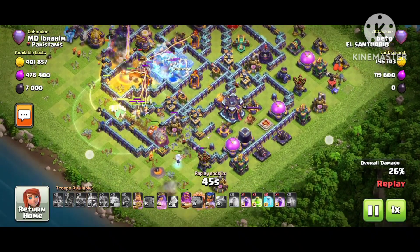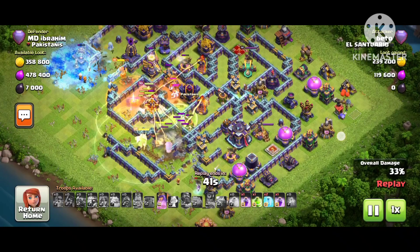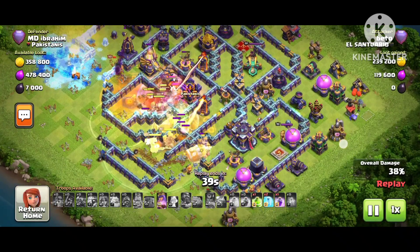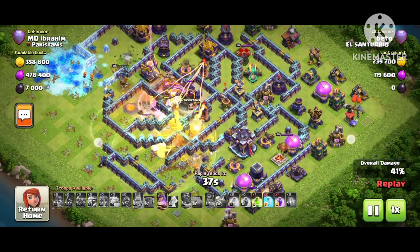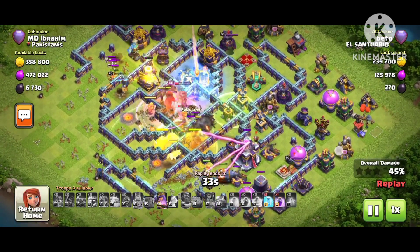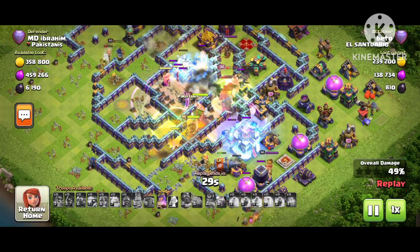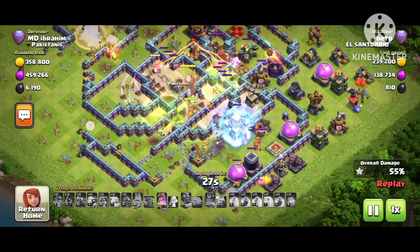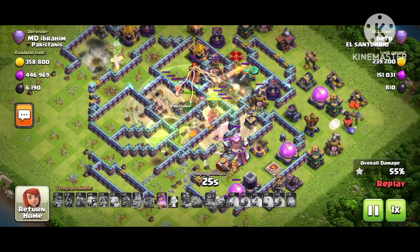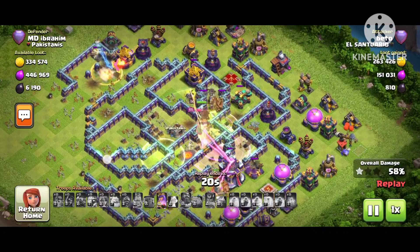He still has a jump spell — let's see where he uses it. He used a hero ability because he wants his troops to survive near the two multiple infernos and one single inferno. He just dropped the jump spell, seemingly wanting someone to take the Town Hall down with the Wizard. The multiple inferno is working really well, and that's why this base is really good — it's consistently bringing one star.